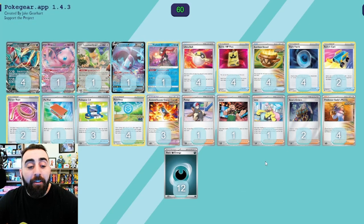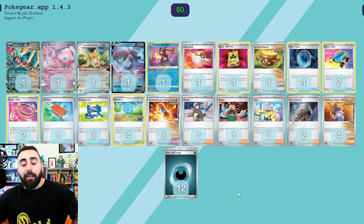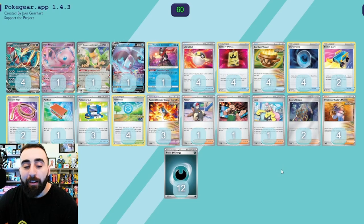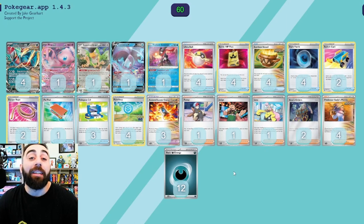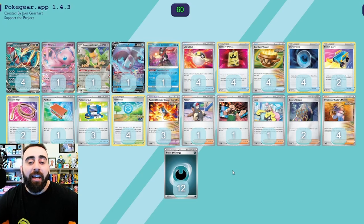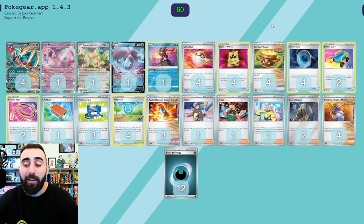We have the Pokégears, which are really nice for finding those supporters — that's why we don't have to rely on a Lumineon. I feel like a third Boss's Orders would be really good. I would love to stick an Iron Hands in here with two Lightning Energies — but it probably doesn't work, because we don't have a way to get those energies onto it the same turn, so our opponent would be able to Boss KO it most likely.